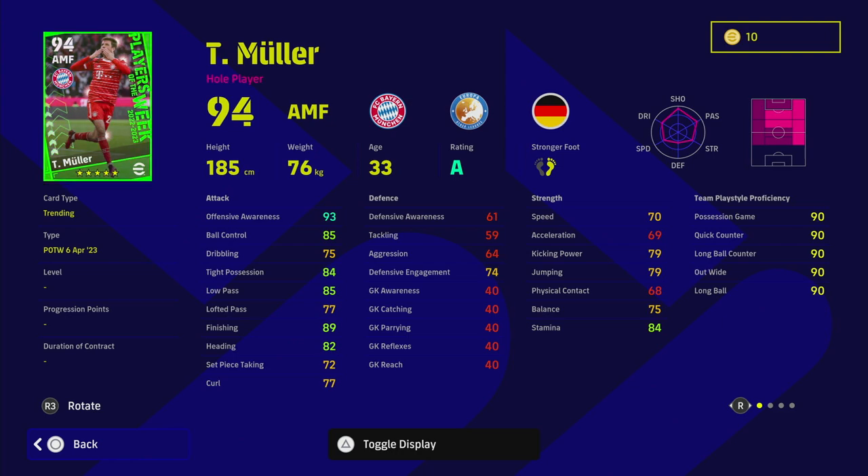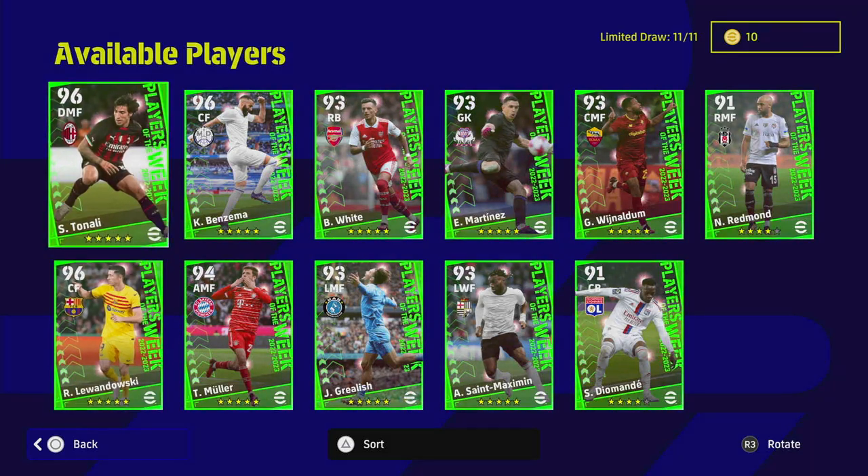Muller suffers from the same lack of pace but it's hard to include him because of that. He has unwavering form, excellent player skills: heel trick, first-time shot, one-touch pass, true passing, and track back — a very unique AMF card. The lack of acceleration and balance is a concern, but I'm pretty safe in saying Muller has one of the best player IDs in the game. His runs, his positioning — he just glides around the pitch. He has 89 finishing, 93 offensive awareness, 84 tight possession, and 85 ball control.